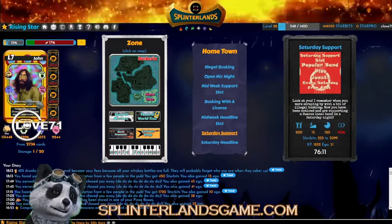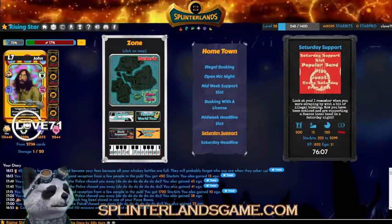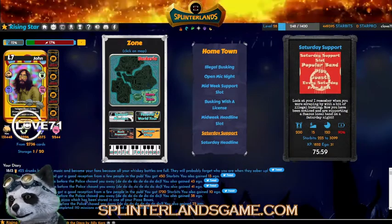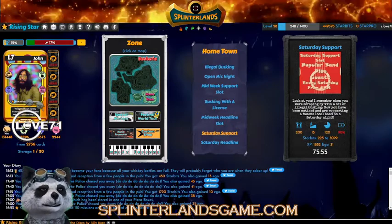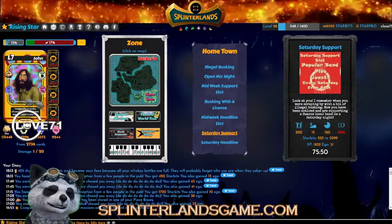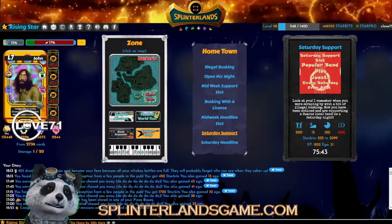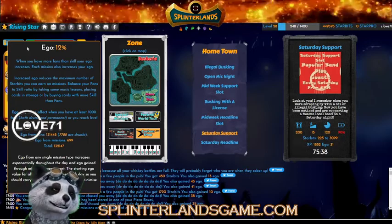Hello everyone, it's Close 71 - get the panda here, and I'm on Rising Star right now. I've been playing it quite often. What I was going to do today was - I recently got some storage, and you might want to know why you need storage. You're going to need storage when your ego is too high, when you have more fans than skill.